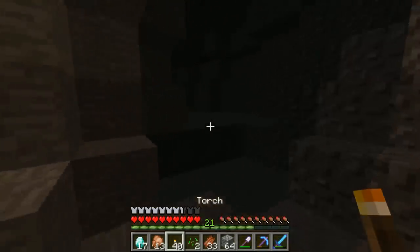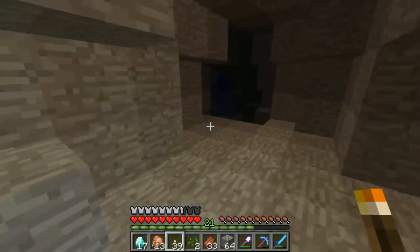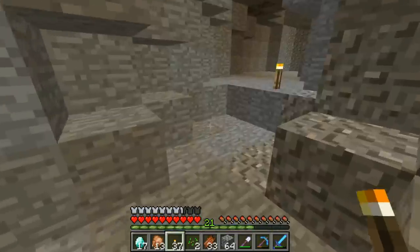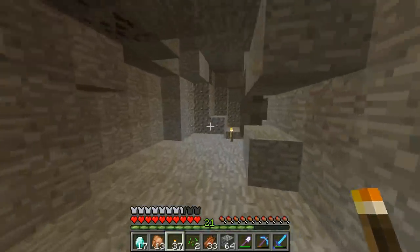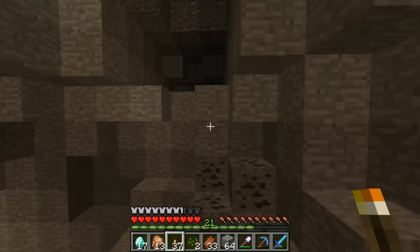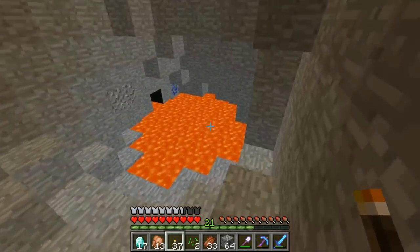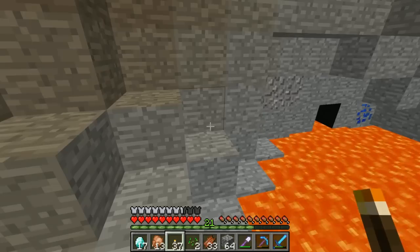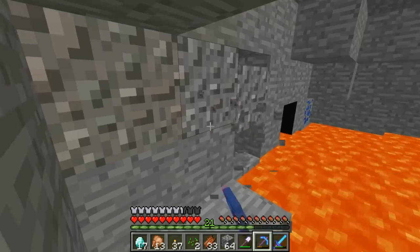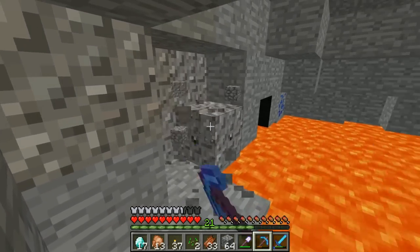Let's just survey the area — there was clearly some danger down here. We've got some water, water's a good sign. But I'm still completely lost. So we've got some lava over here — which could be awesome. Lapis lazuli — but that's not what I wanted. I really wanted a few more diamonds. Please game, just give me another diamond generator.